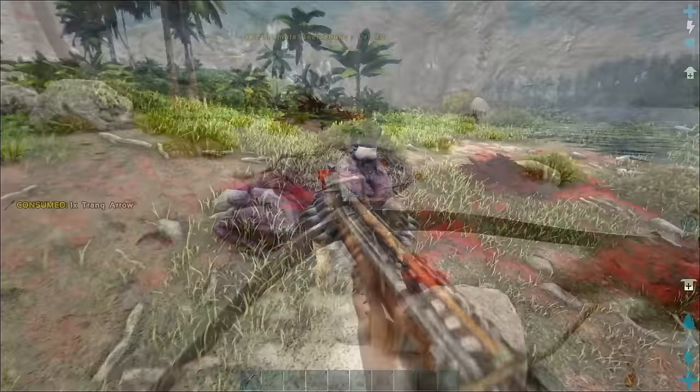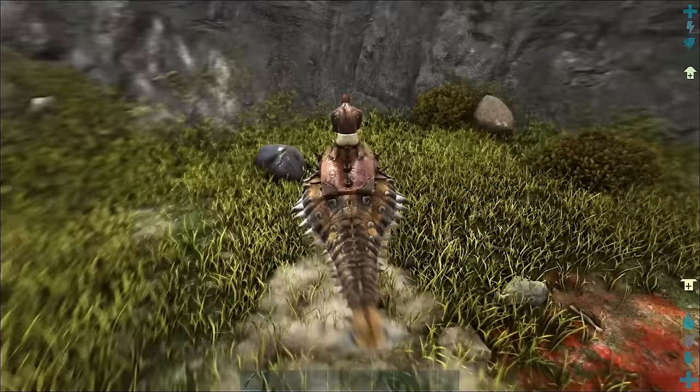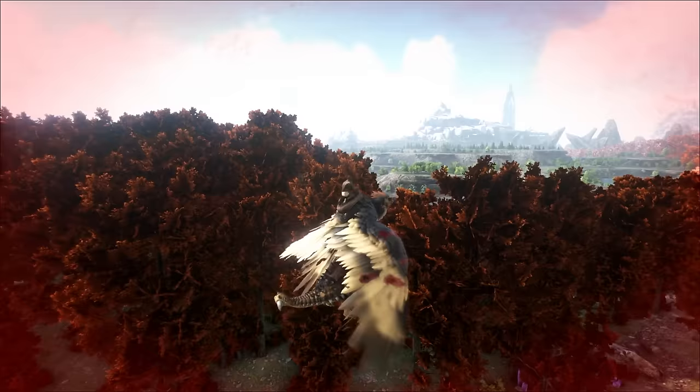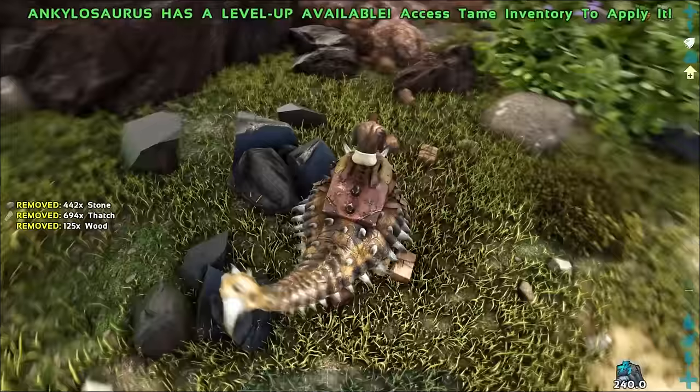Obsidian is one of those resources that you need sometimes, but not always, but when you do need it, you don't seem to have enough. You might be surprised, but the Ankylosaurus has your back here. This guy is one of the best obsidian gatherers in the game. Pair him up with a Quetzal, Argy, or Wyvern, and you've got a super efficient resource gathering machine. Obsidian might not take up much of your time, but you might as well gather it efficiently if you're going to take the time to gather it at all. The Ankylosaurus saddle is unlocked at level 36 and is a really basic tame. You should definitely have one or more of these by the time you need obsidian.